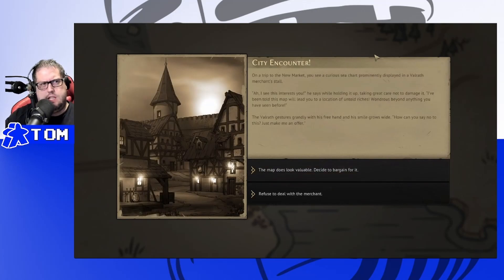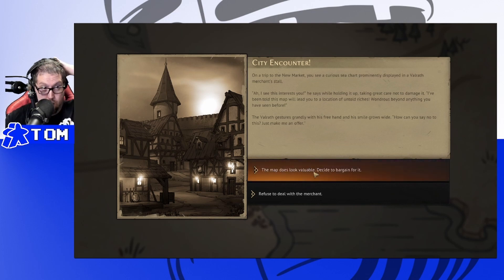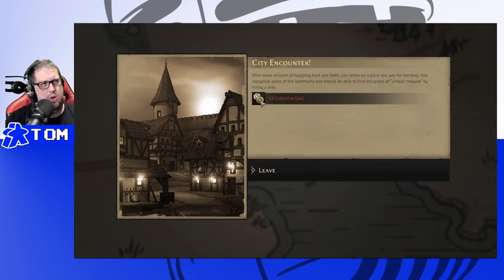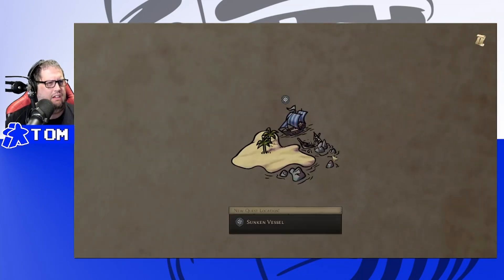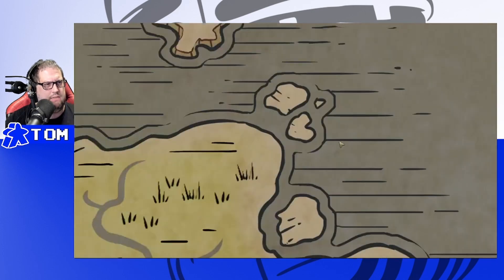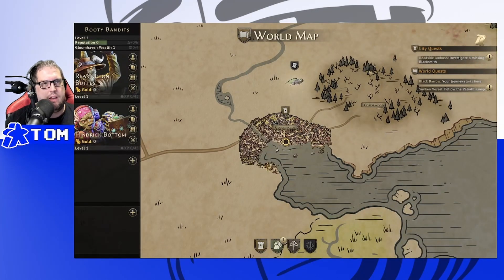City encounter: on a trip to the new market, you see a curious sea chart prominently displayed in a Valrath merchant stall. 'I see this interests you,' he says — 'I've been told this map will lead you to a location of untold riches.' He gestures grandly: 'Just make me an offer.' We decide to bargain. It cost 20 gold — 10 each — and we unlocked a new quest location: a sunken vessel.